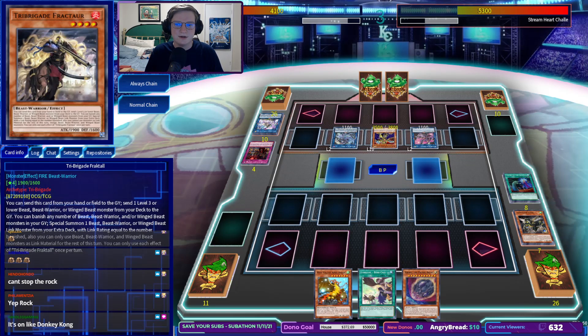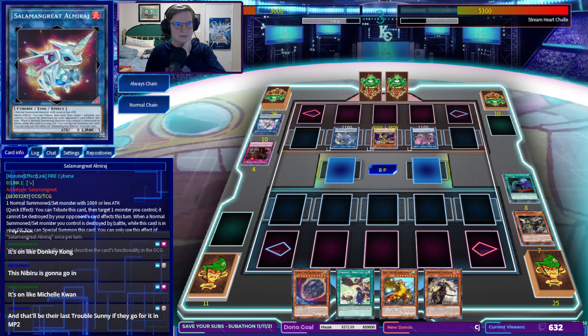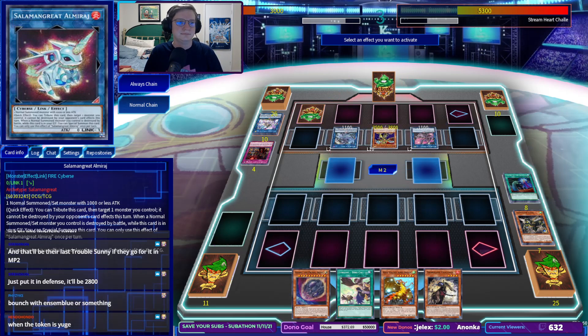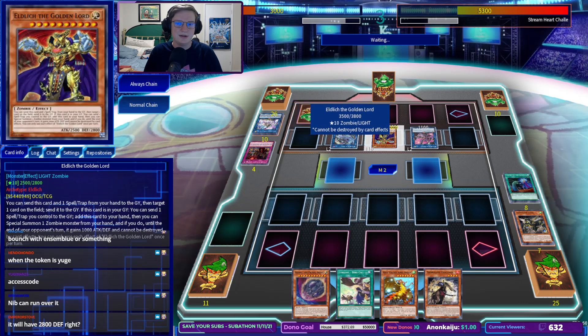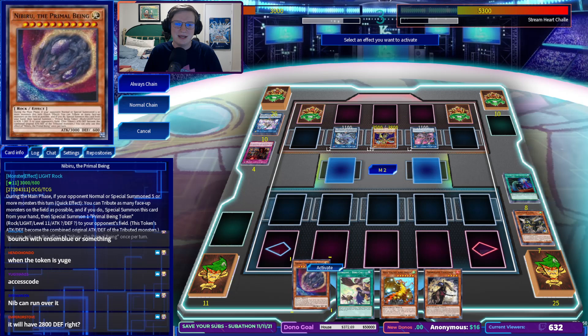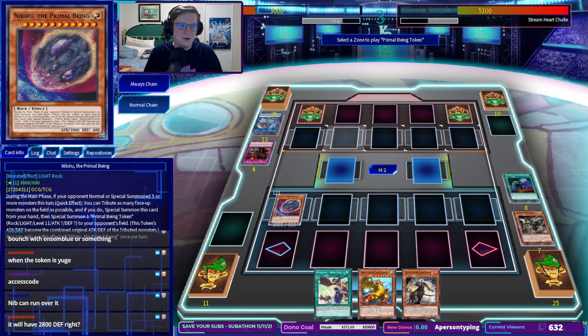We could get something. Fractar is fine. We'll take the 11 here. Now how the fuck are we going to out the Nibiru token? I've figured out everything but that. Please go for Trouble Sunny, set a card — nope. Bounce it with Ensemble Robin or something. It'll have 2,800 defense. Oh, you're right. Go for it. See what happens. Can't stop — can't stop the rock.